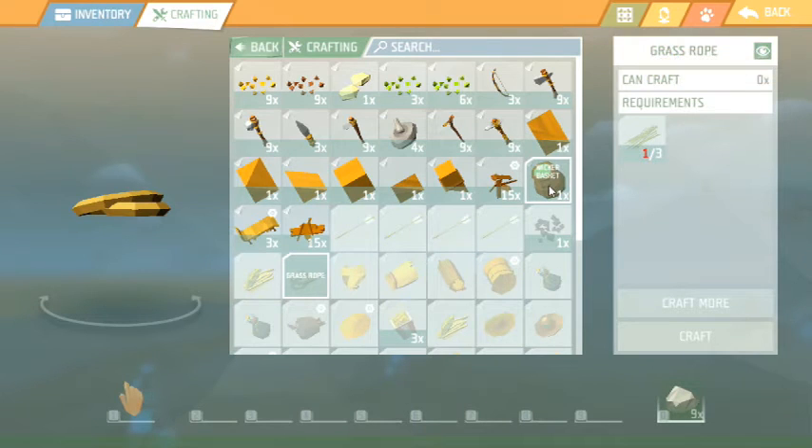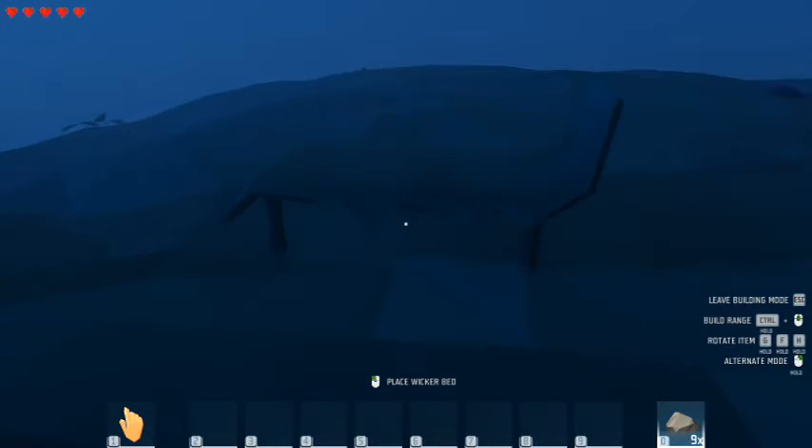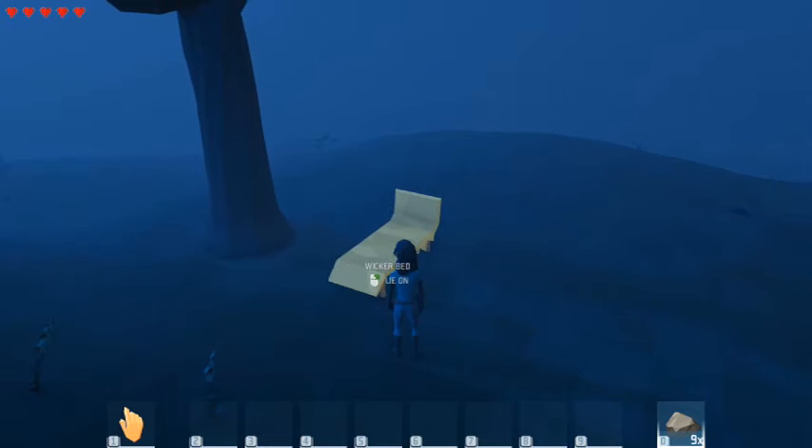I'm crafting rope now. This is for storage - if you have a lot of stuff on your character you can create a wicker basket and put items in there like rope, grass, seeds. You can grow things by putting seeds on the ground. This is the bed, so I'm going to go ahead and place it somewhere for her to sleep. On the right-hand side it tells you exactly how to move and rotate things.